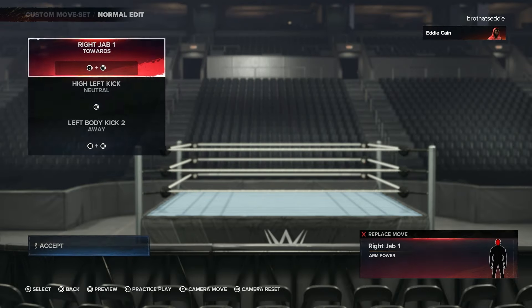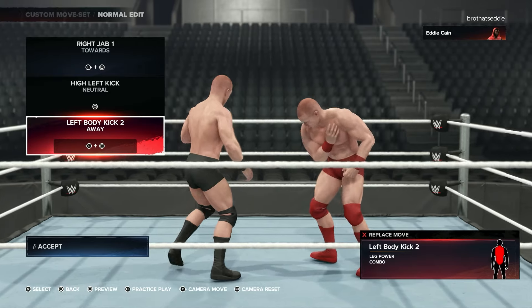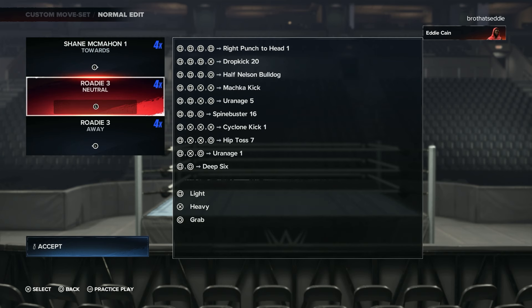You know, the light attacks. That little right jab — got to start it off. High kick left. Body kick, right? Real simple. Combo change — pay attention. Shane McMahon, you see that foe? You need the foe piece. I can't do the three pieces, I need the foe piece. You feel me?